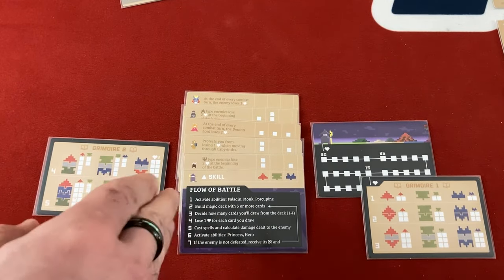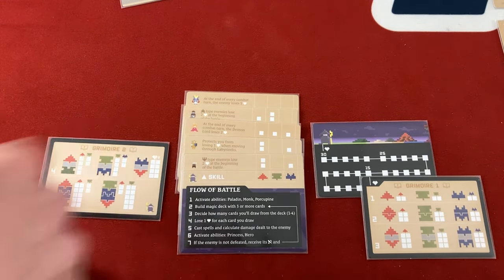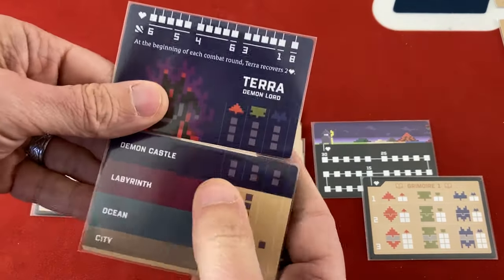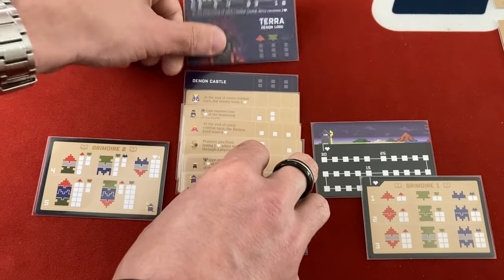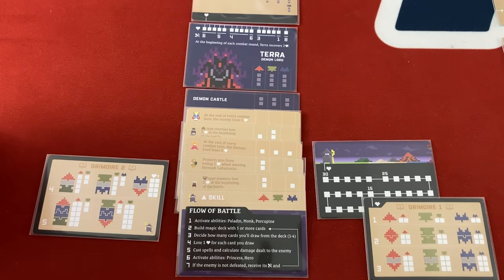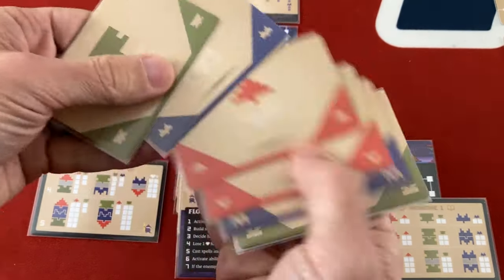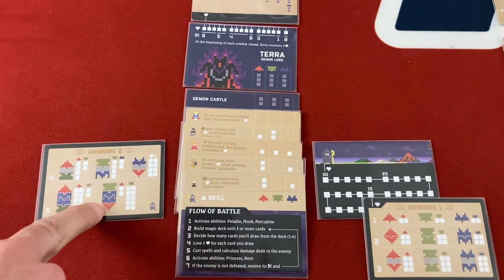Between the Hero dealing one automatic damage per combat turn and the Princess dealing two specifically to the demon lord every turn, I'll do three free damage per round — great. The Paladin finally helps: labyrinths cost only two life each, so my route is minus two, plus eight, minus two — netting plus four overall. I enter the final battle at 15 life. The demon lord has three inherent defense against everything, plus the castle adds two more — five total defense in every color.